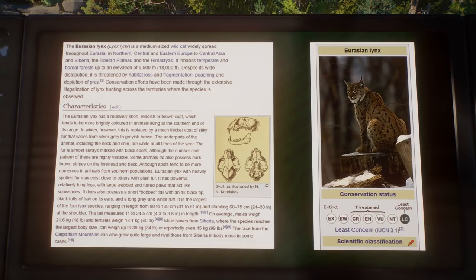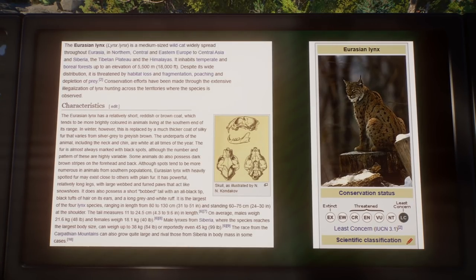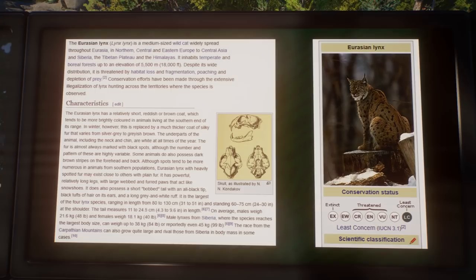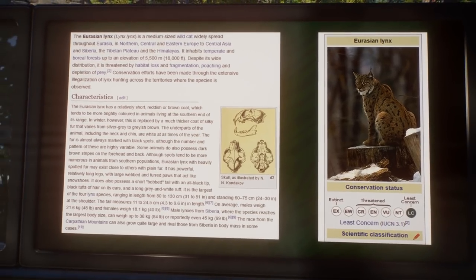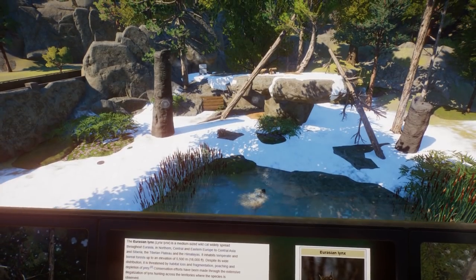It inhabits temperate and boreal forests up to an elevation of 5,500 meters — that's pretty high, we don't even have mountains that high in Central Europe. Despite its wide distribution, it's threatened by habitat loss and fragmentation, poaching, and depletion of prey. Conservation efforts have been made through extensive illegalization of lynx hunting. You can see the conservation status down here — they are still threatened.